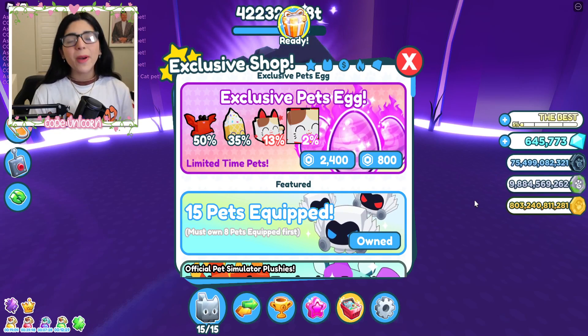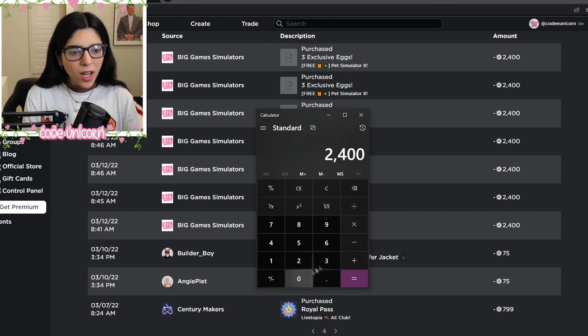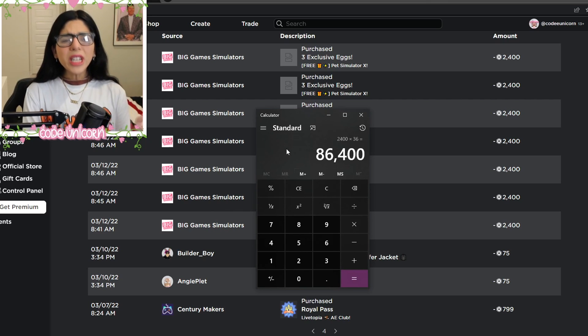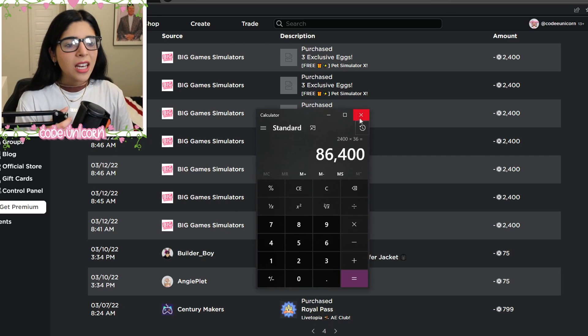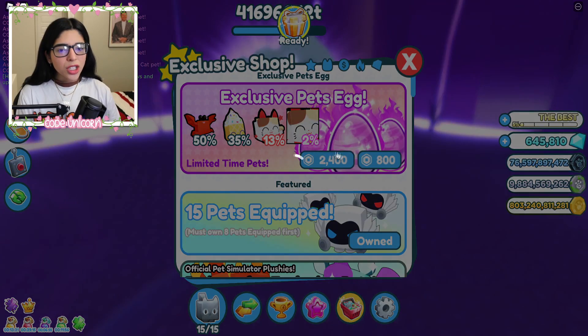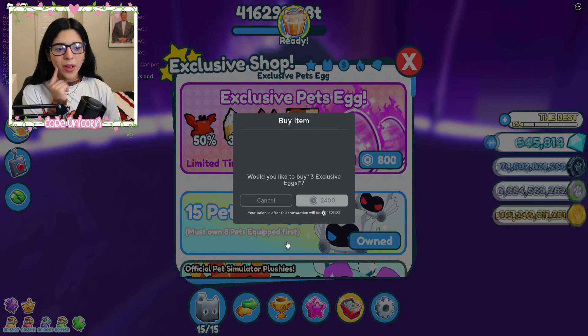Apparently, I bought the exclusive pet egg package 36 times. So we're going to do 2,400 times 36. We didn't even spend 100k Robux — I'm kind of shook by that. So we almost spent 100k Robux buying the lucky cat; it's actually way less than I thought. Will I be on a roll? Can I get another one back to back?